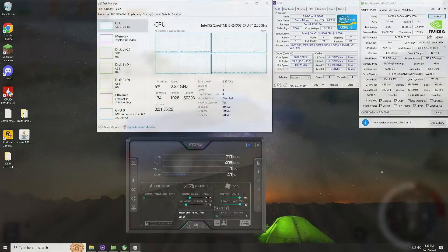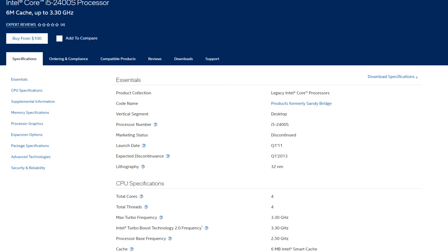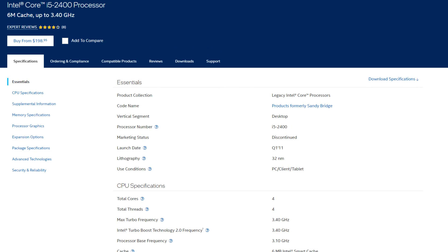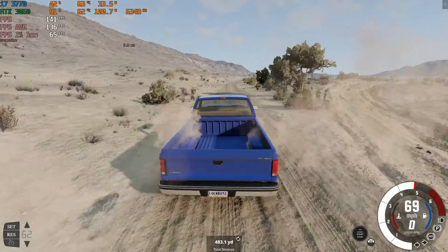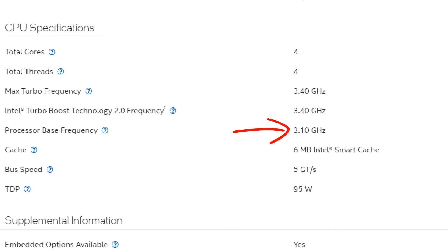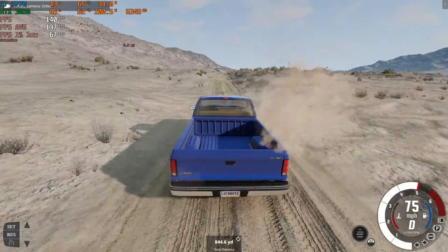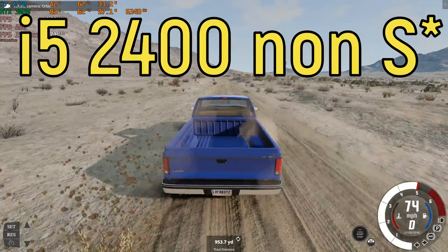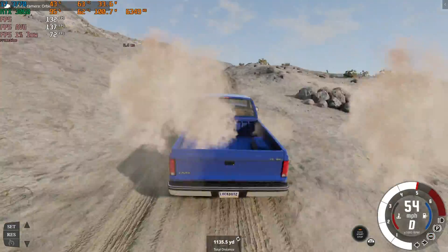Today I am testing not one, but two CPUs, and they are very similar: an i5-2400S and an i5-2400. The difference is that the S model has a lower base clock and a lower boost clock. The i5-2400S has a base clock of 2.5GHz, where the non-S has a base clock of 3.1GHz. The i5-2400S boosts up to 3.3GHz, where the i5-2400 boosts up to 3.4GHz. They both have four cores and four threads.